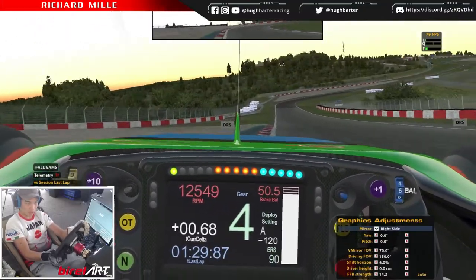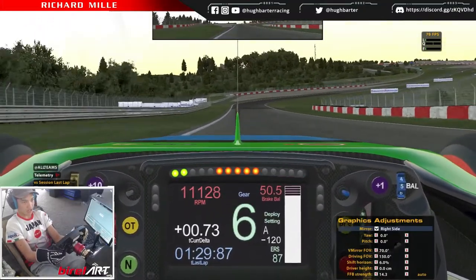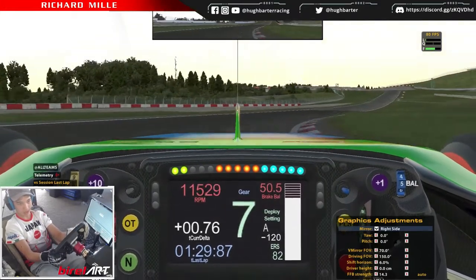This corner you can really just roll through it because you're going down a hill and it's cambered at the corner, so just let the camber do all the work for you.